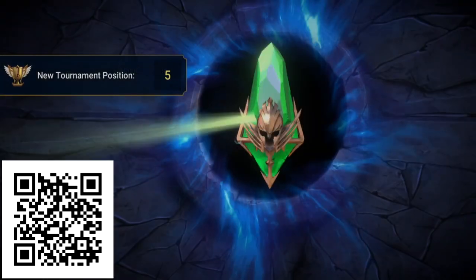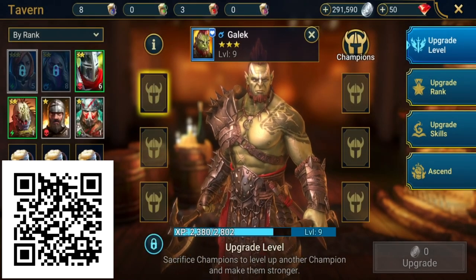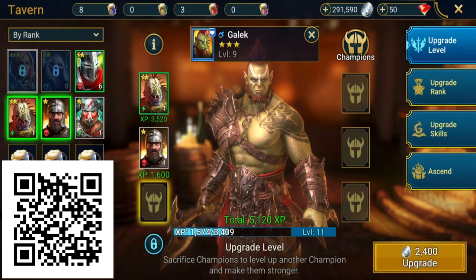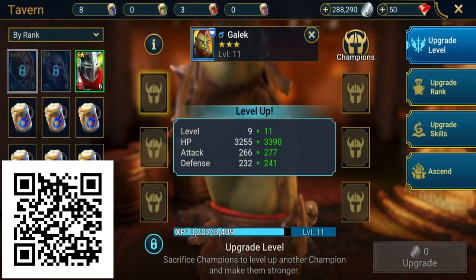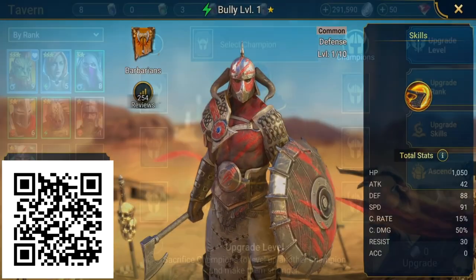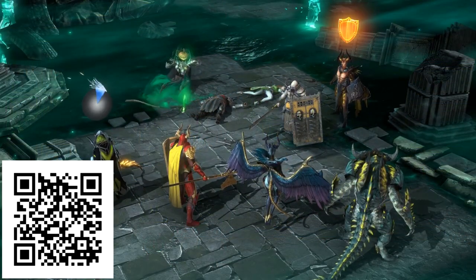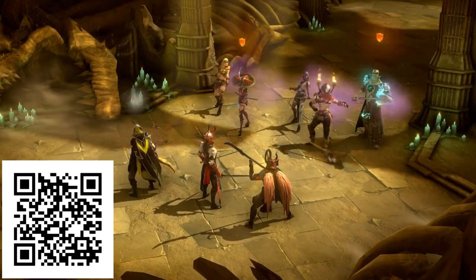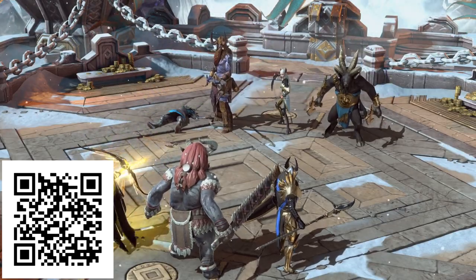Outside of the new big boss battle, one thing I always like about Raid when I play again is the tavern system. This is a game where you're rolling for champions to build up an ideal team. In some gacha games you can stack up a lot of useless characters, but here, if you roll a champion you don't want to use, you can consume them to level up a champion you actually care about. Plus this month there are new champions, the new Shadowkin faction, new year events, tournaments, and a special fusion event all happening.